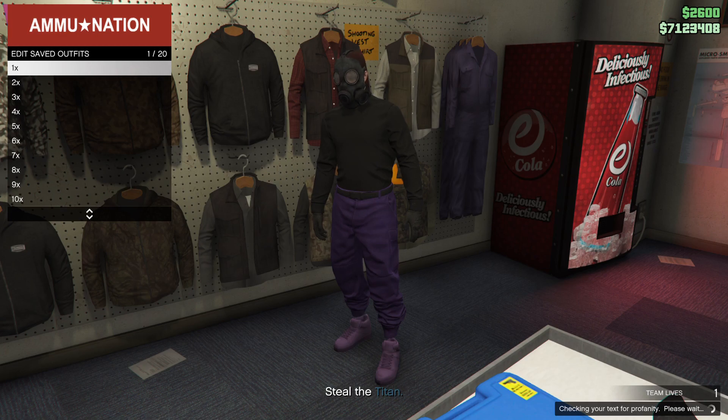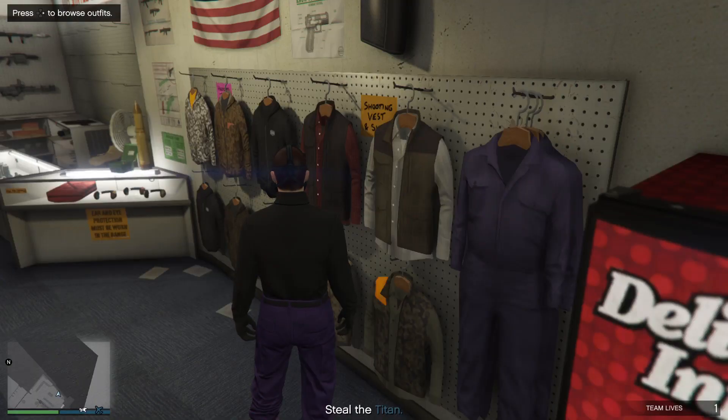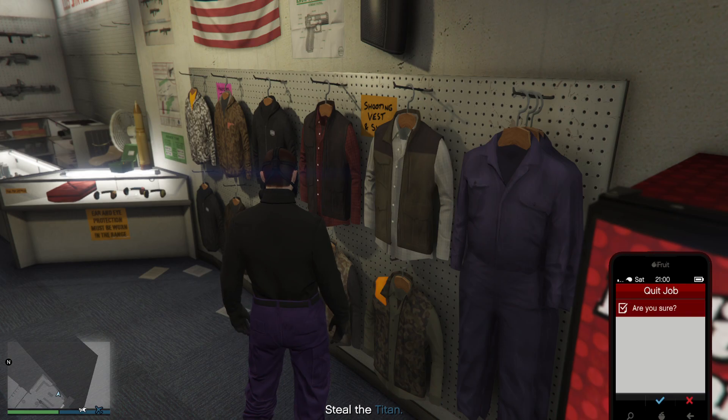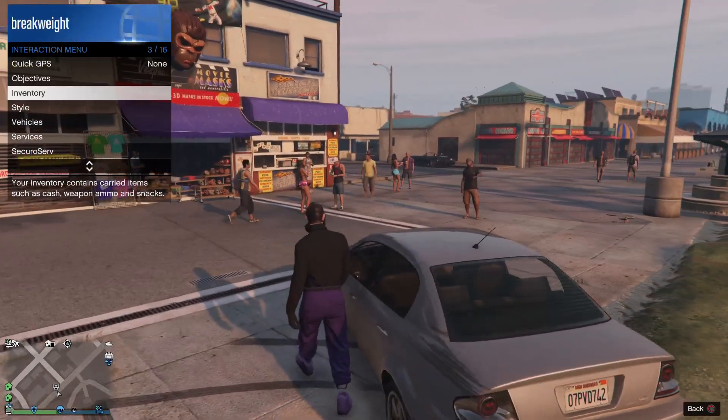Once you get to the gun store, go ahead and save the outfit in the first slot, then quit the job.